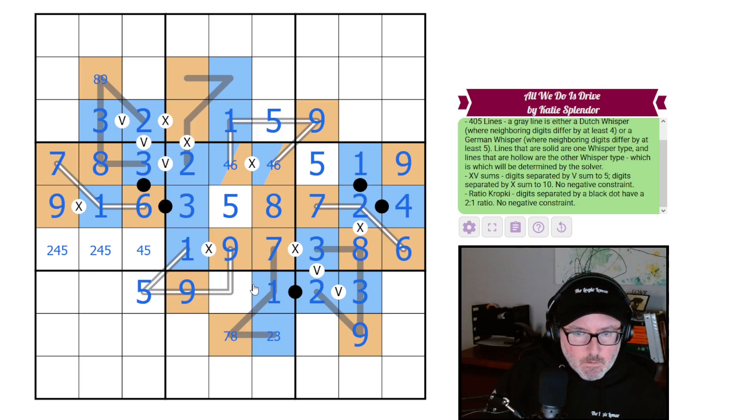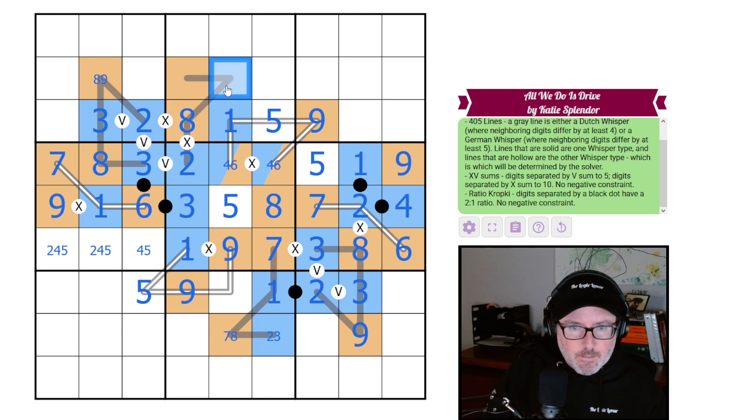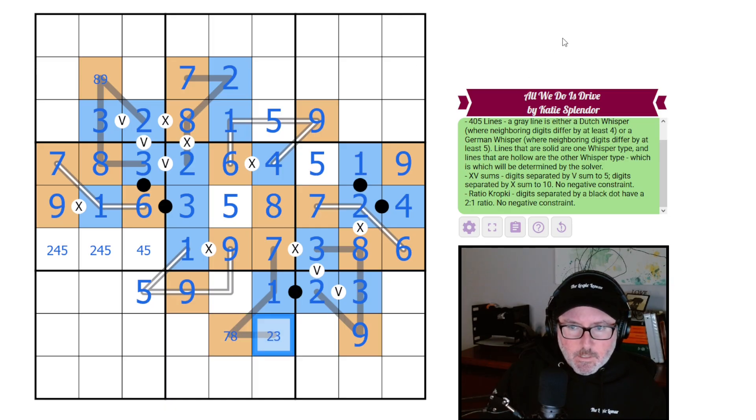We got a little sidetracked but we're back. This is an eight. This cell is two or three; this one is a seven, so you are a two. Going back to this area, this is the four and the six — that's the only way it can work. Still don't know the order of these two just yet.